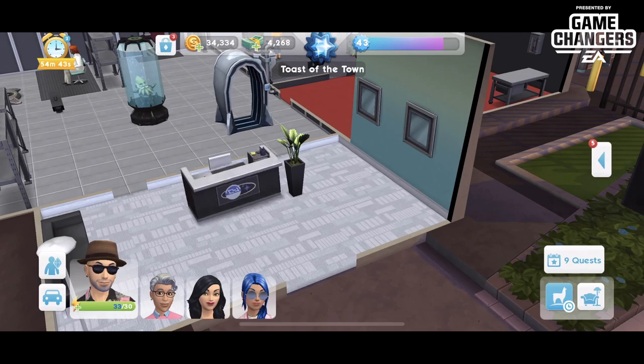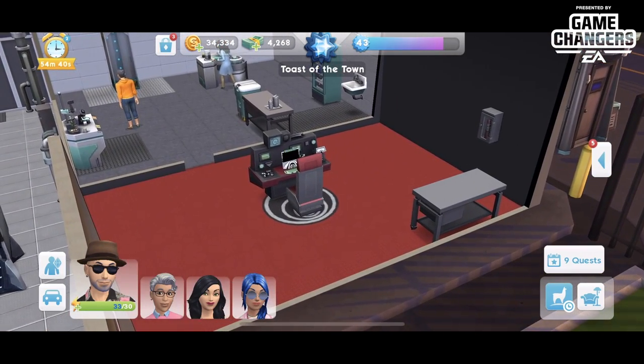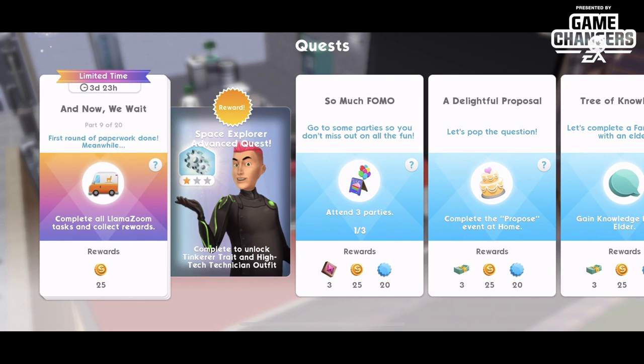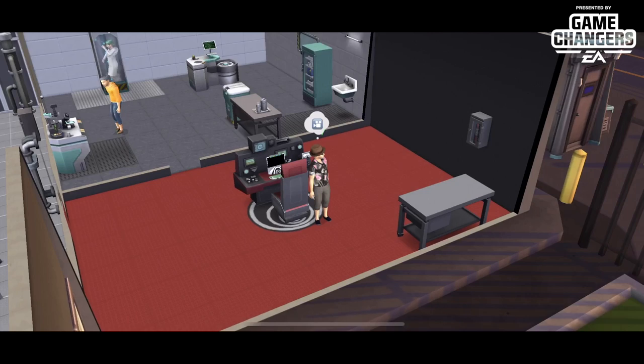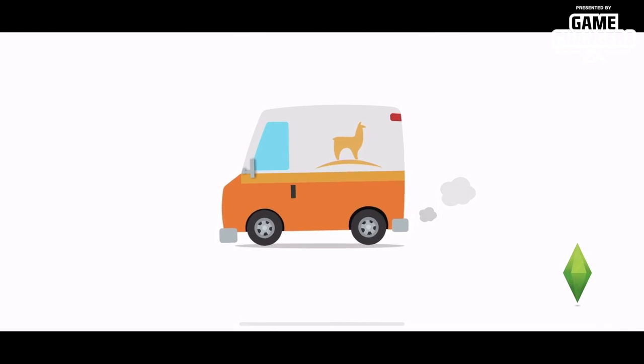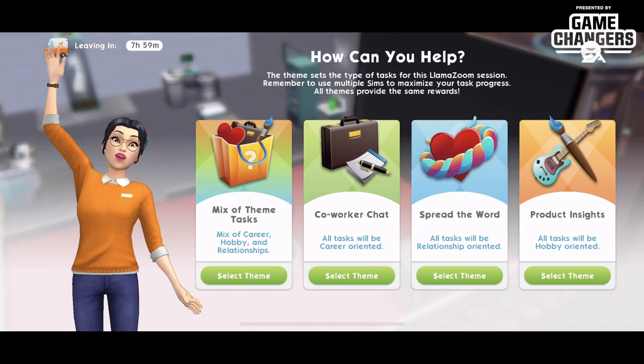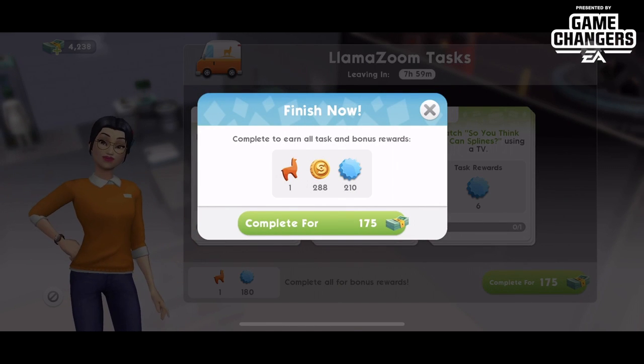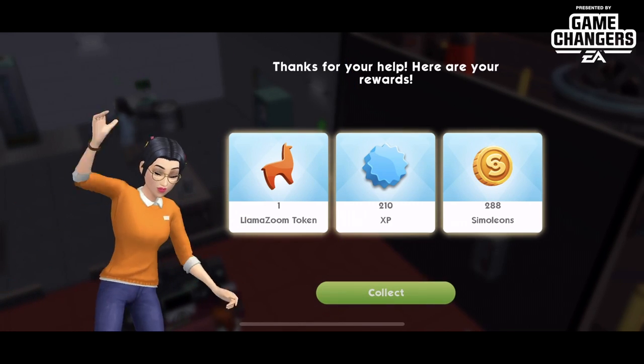This does feel like the same quest chain from the first time around — whether it's the same or just the same type of items, I'm not 100% sure. Feel free to go check that original video out as well. We're doing another Llama Zoom truck — Emily will bring it to us. Co-worker chat costs 175 sim cash — ouch! Let's collect that.